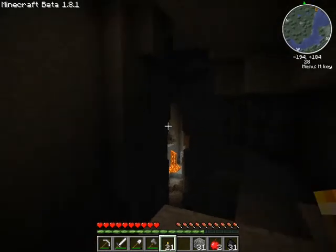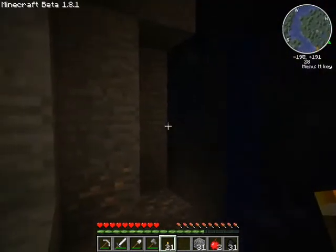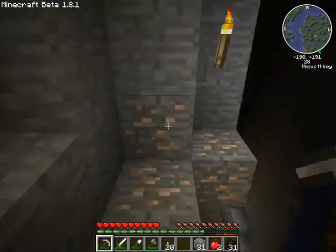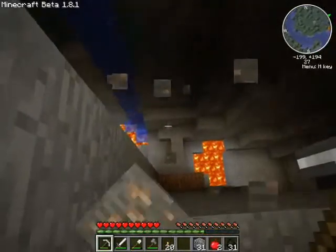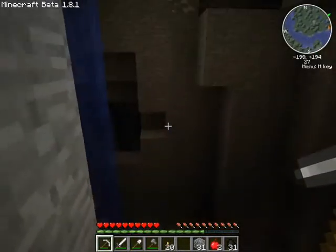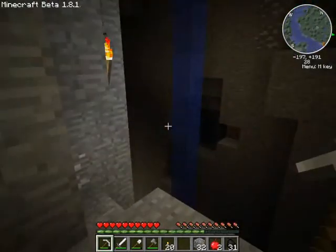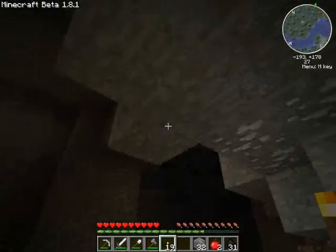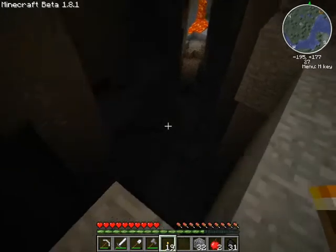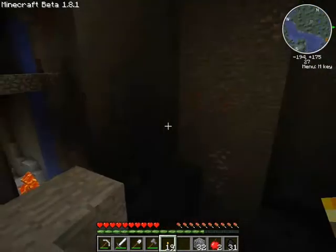Wow! Look at this ravine — there's so much ore! More gold! I've never seen this much gold; usually it's kind of rare for me. What are all those noises? Is it a new mob? Ooh, lapis! Lapis — we need that. It's good to get it.